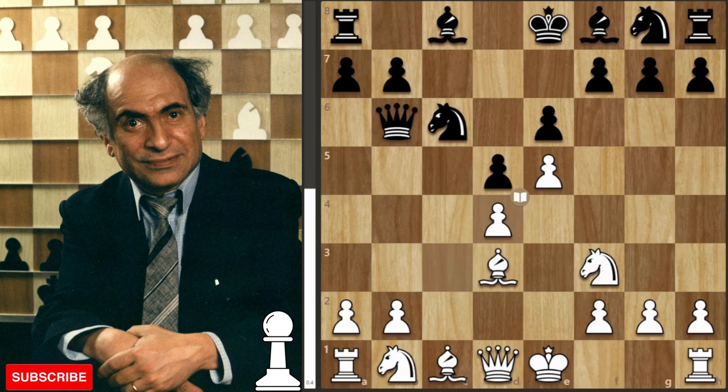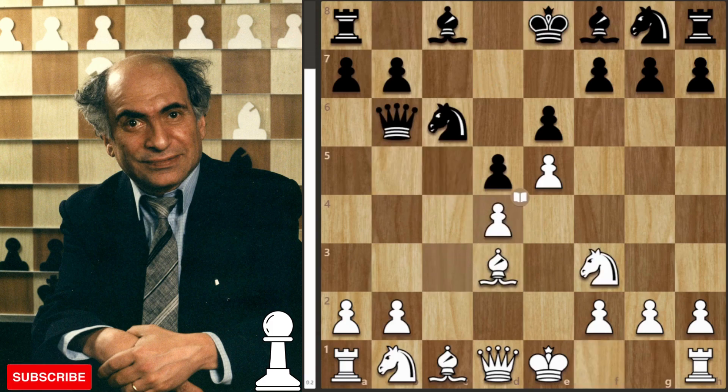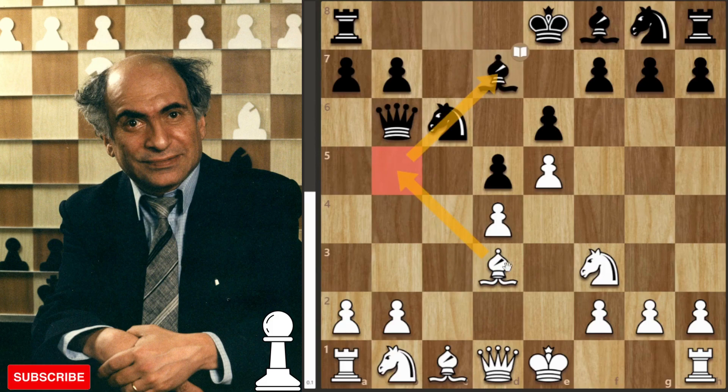A little trap in this position: you think you're winning the pawn with black, but in fact this is a dreadful mistake — if you take here, it's a blunder. Why? Because after the knight takes back, if you take with the queen, White plays the sneaky bishop to b5 check, winning the queen. So the Estonian master wisely plays bishop to d7, protecting against that bishop check on b5.